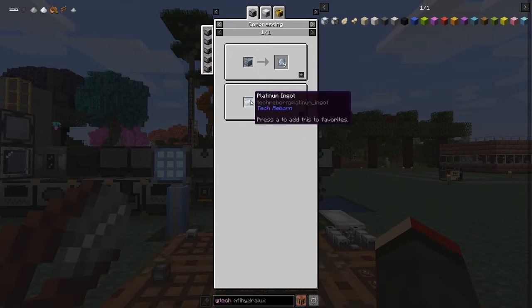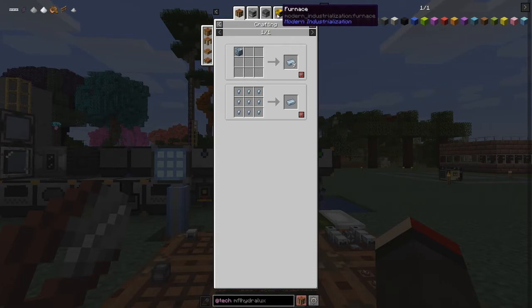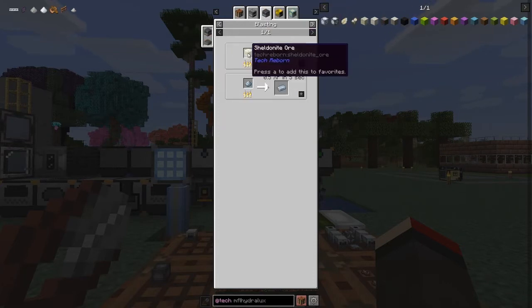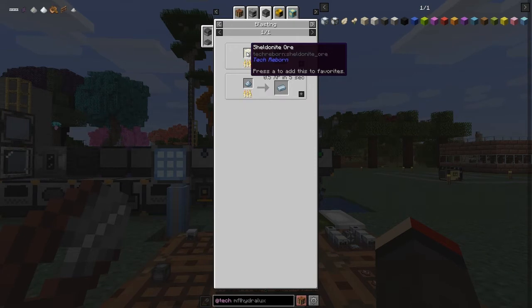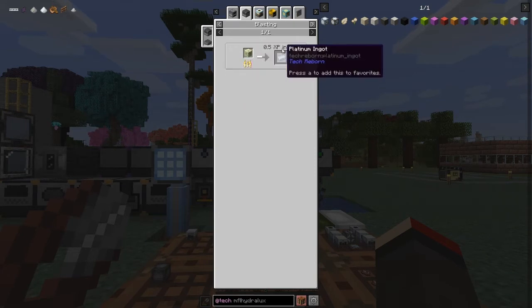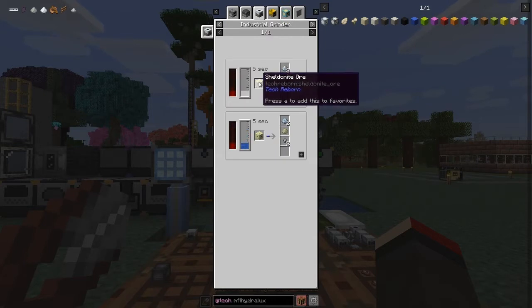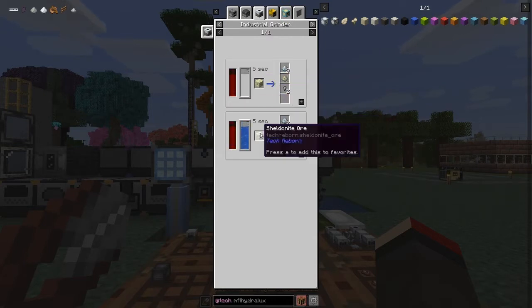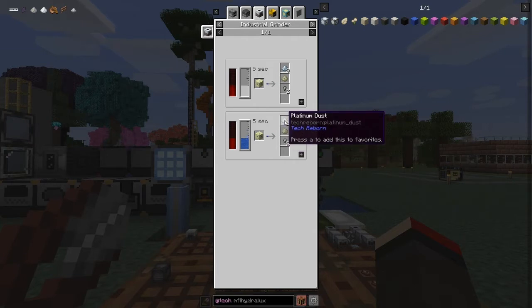The recipe for a platinum plate is basically one ingot. For the ingot, we need to smelt stuff in a blast furnace. We can either blast Sheldonite ore or blast platinum dust. Let's look at where we get Sheldonite. In the industrial grinder we'll get three platinum dust when we grind Sheldonite ore with mercury, or two with water. We also get iridium nuggets and nickel dust from that — and nickel isn't really important, but the iridium is.